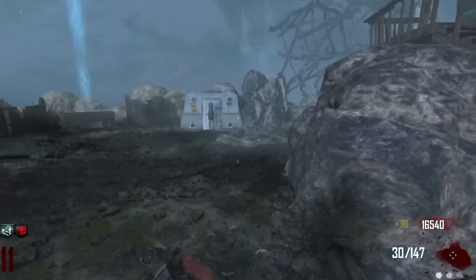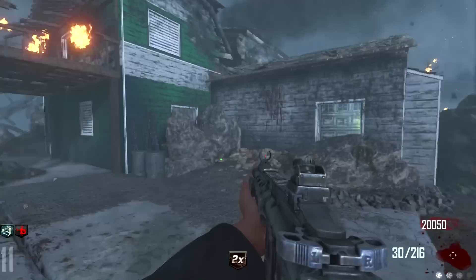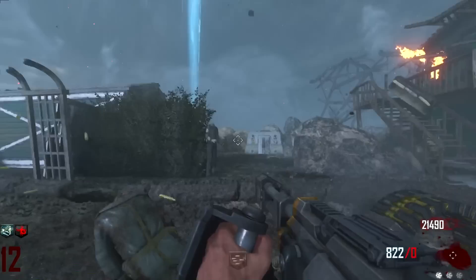The zombies are taking so long to spawn in - I'm standing around thinking there's a full horde behind me and there's only like five zombies. We got a Death Machine but still no extra perks. It's possible they might have already dropped, but I don't think so.